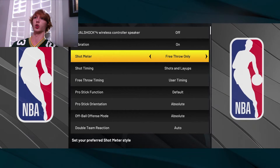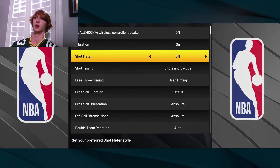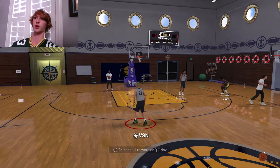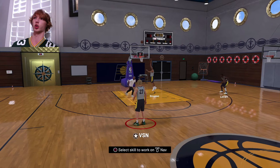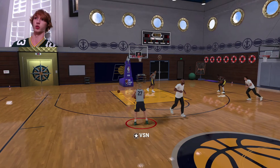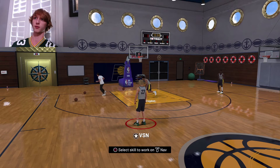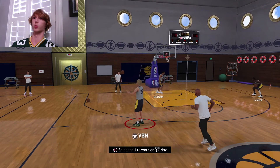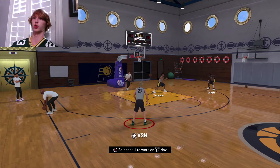Go to controller settings and once you get there you can turn off the shot meter. You can also toggle between pro stick and shot button, but we're going to go shot meter off. If you do this it's not going to show your shot meter — you'll want to have your jump shot down for sure — but it gives you a boost and you're going to make more shots. It's easier to green stuff with this.